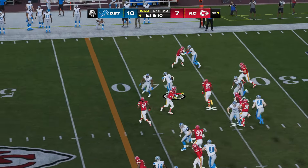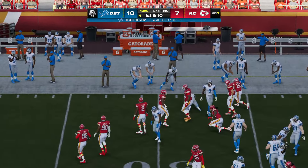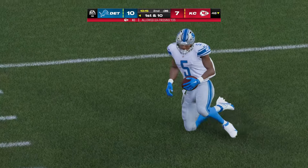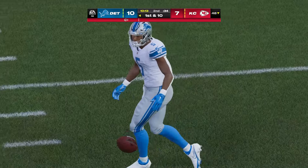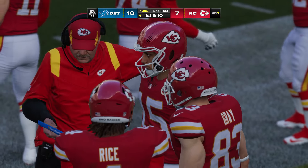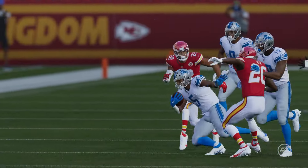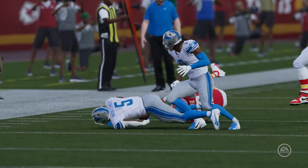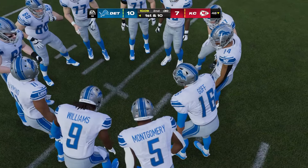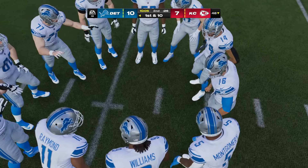They start on the ground with Montgomery — he fakes with a juke and now he's got some room, able to get across the 45 before being brought down. 16 yards and a first down right off the bat. When he runs, he does a nice job of knowing when to be patient, find the hole, and then go quickly. He brings a little thump with him — packs the boom at the end of the run and finishes going forward.